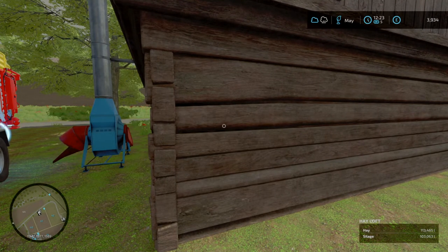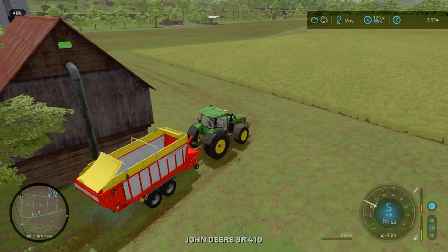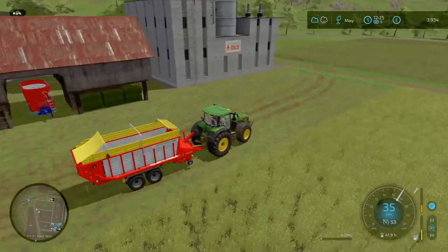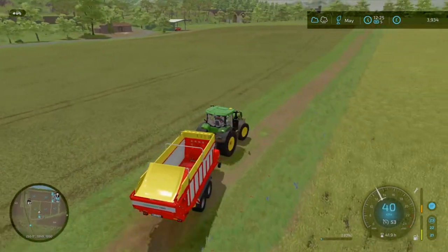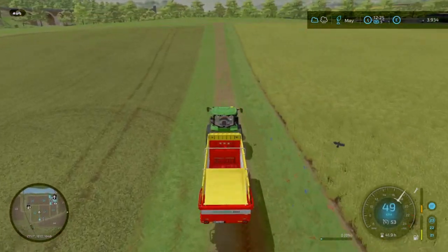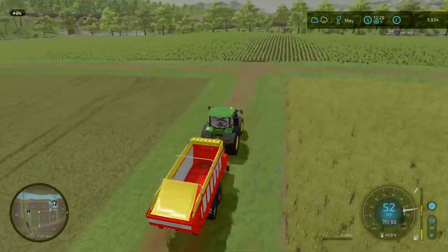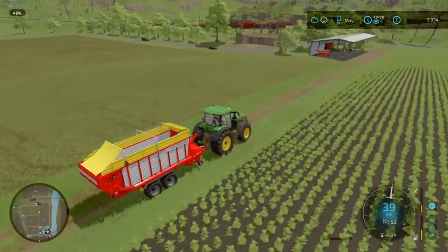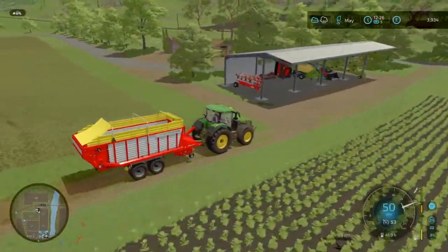We've got 113,465 liters in silage. For those who haven't watched how I did the silage, go check my previous episodes. So this field is helping a lot. The only thing we need in there is straw and loose grass, but we've got enough grass bales to keep us going and quite a few straw bales already.